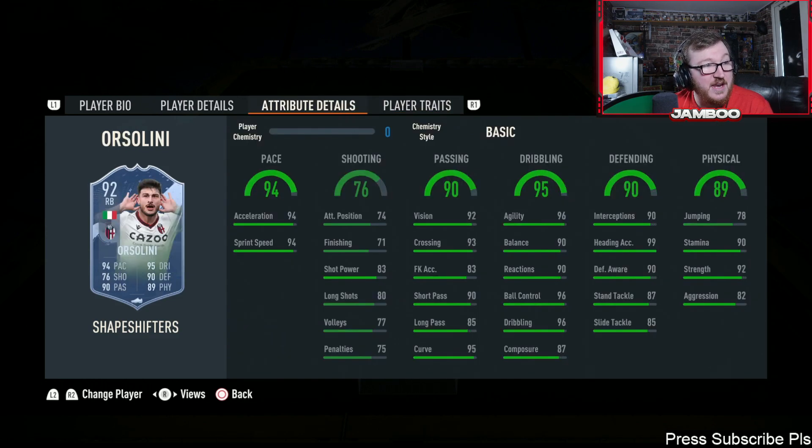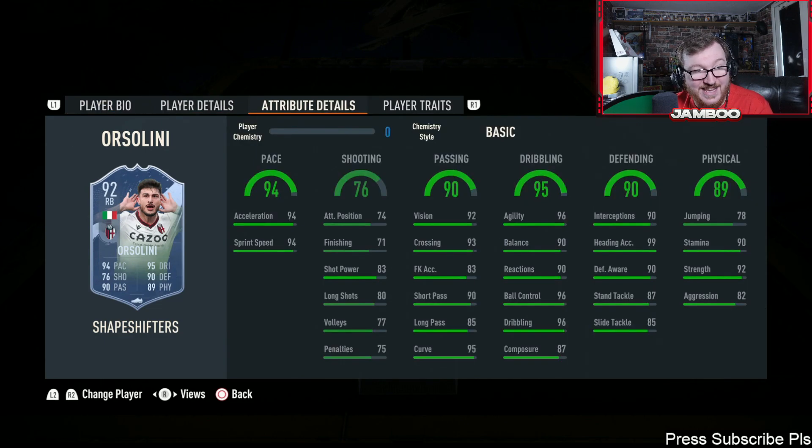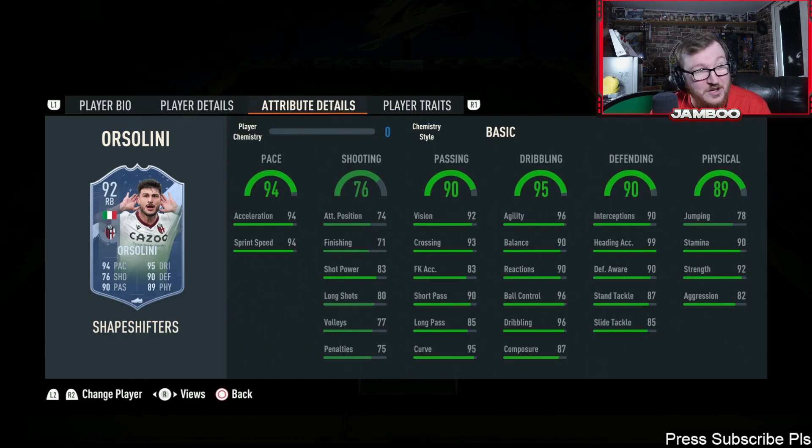We then have Orcelini, who is one of the best fullbacks in the game in my opinion. He's got five-star skills, four-star weak foot, high-high work rates — he's quick and insane on the ball. Shooting isn't great but it's good enough where if a chance falls to him playing right wing back, he's going to be able to score. He's got great defending and physical stats, plus long throwing as well.